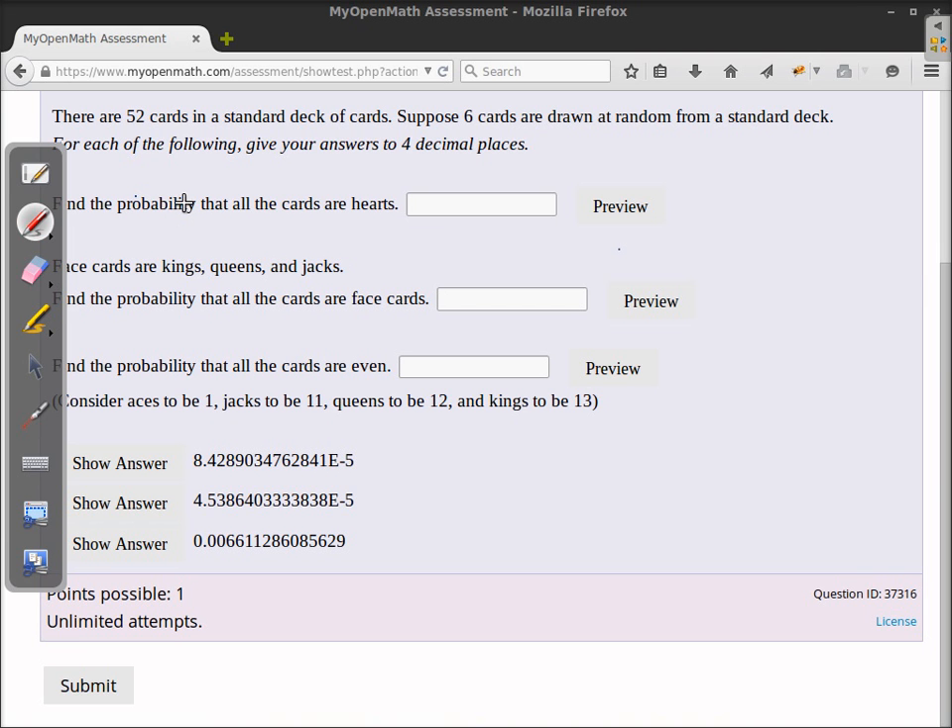To find this probability, the first thing you have to realize is that there are 13 each of hearts, clubs, spades, and diamonds. So with 13 hearts, that means the probability that the first card is a heart is 13 out of the 52 possible cards.